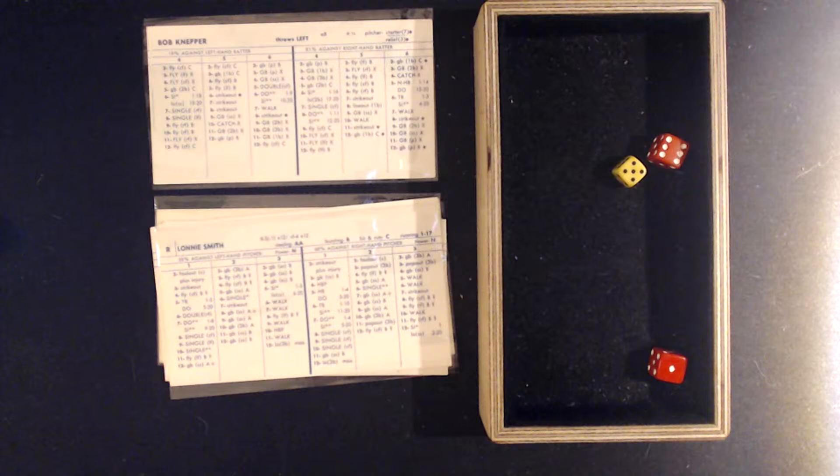Today it's the Cardinals against the Astros, and Joaquin Andujar, who really had an excellent year in 1982, versus Bob Knepper, who just really didn't do all that well. So just off the top, it looks like the Cardinals have a big advantage in this game. We'll see how that plays out, because you never really know in baseball how things are going to turn out.